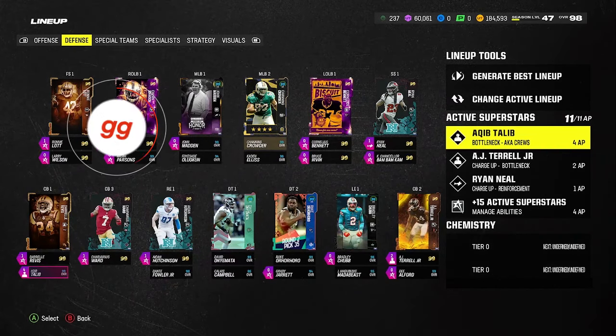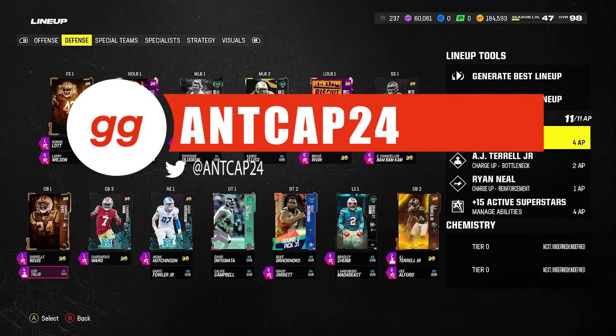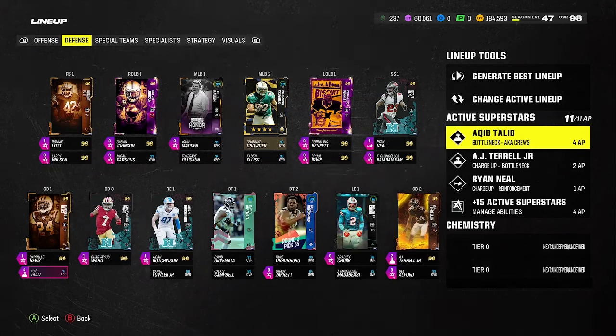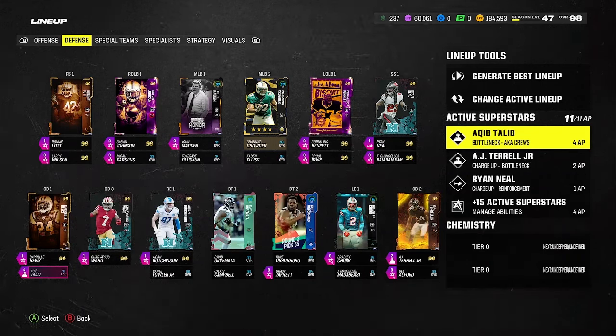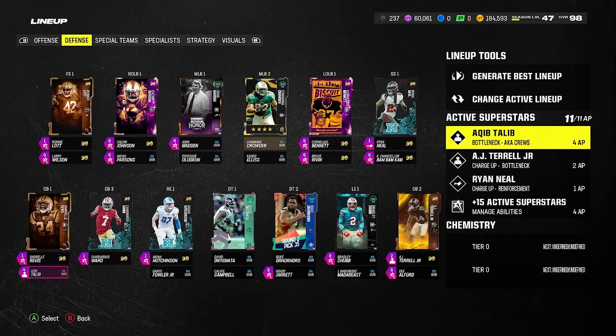What's going on everyone? NCAP24 here from huddle.gg. Today's video we're going to talk about man coverage and really talk about how powerful EA has made this — I believe this might be the most powerful man coverage defense we've ever seen in Madden because of the abilities they just threw in the game. I'm going to talk about what abilities you want to use, what lineup you want to use currently in MUT, and basically show you how powerful this is to where you could almost drop your controller and just let the computer do the work for you.